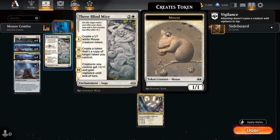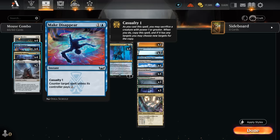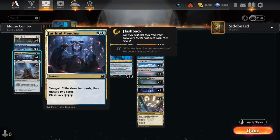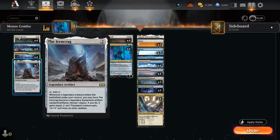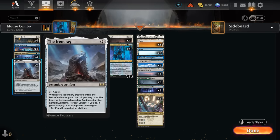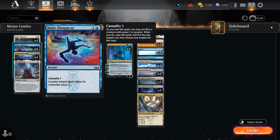Faithful Mending also has flashback, so that's where we get our value — it's also a way to discard Three Blind Mice so we don't actually need to cast it, since it's not all that exciting by itself in this control deck. We also have four copies of Make Disappear, which has casualty so we can sacrifice a token to power it up and counter a spell unless the opponent pays four total as opposed to two. All these instants also play well with Faithful Mending.